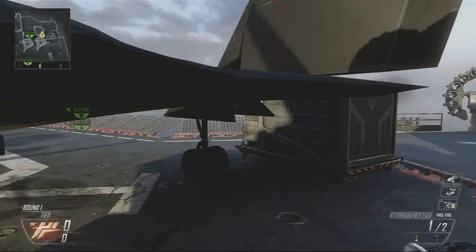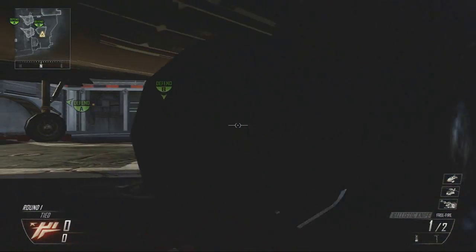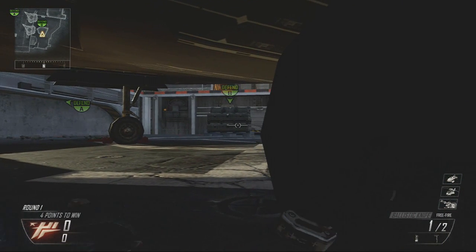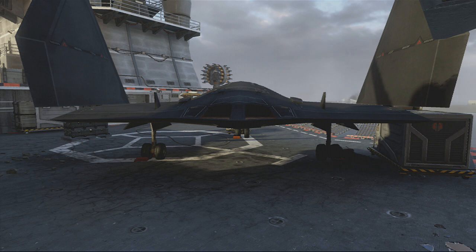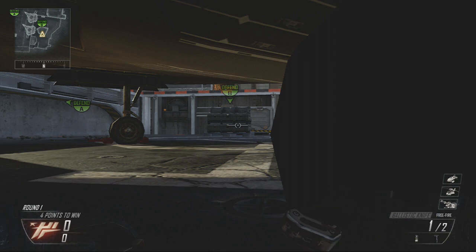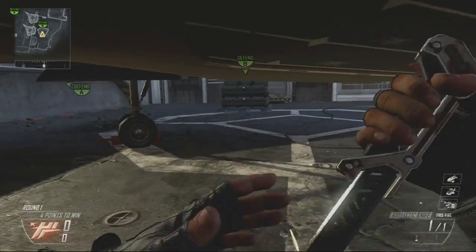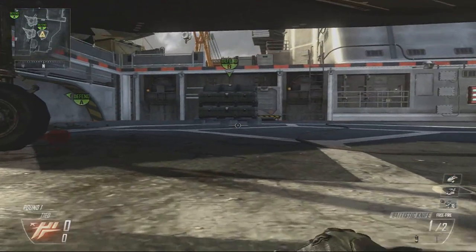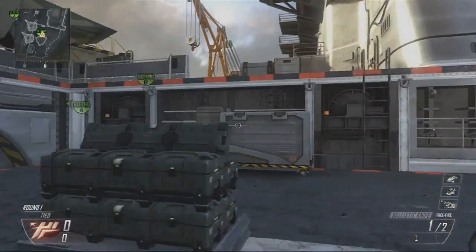The next spot, which I think is one of the best — you can just use it generally as well — is lying down here. It's a really dark place; there's just a massive shadow on it for some reason. As you see in third person, if I'm moving you can kind of see the shadow going, but once I stop you can't really notice that there's someone there. Unless you come into the light, they're not going to notice you. Then you can either crawl under or run around and get the defuse.